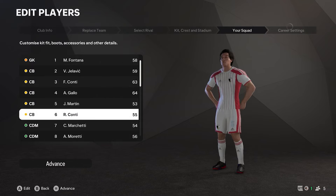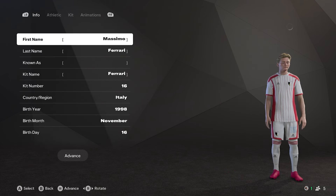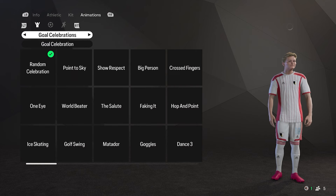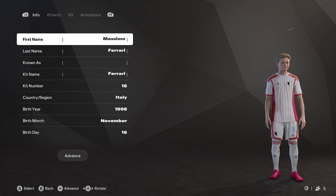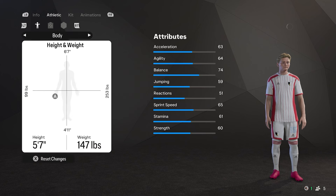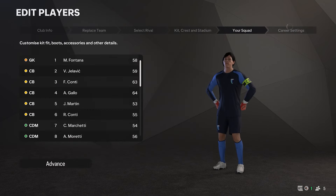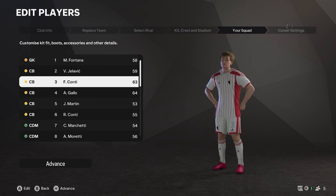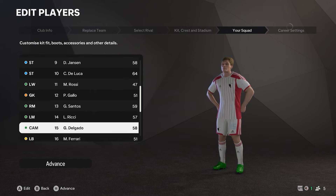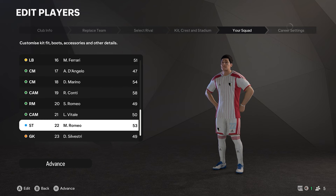Finally you can build your starting squad with created players. If you wanted to bring in a Messi you'd have to buy them off the market, but you can make somebody Messi-like. You've got the same animations and appearances you can change like a created player, and you can change attacking positions and stats for everyone. There's a lot of customisability — if you wanted to make a 2005 Man United squad you could definitely do it, it would take a lot of time, but you could replace Man United with it.